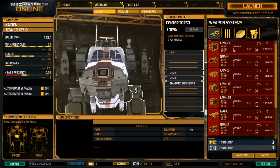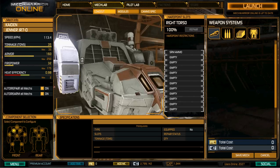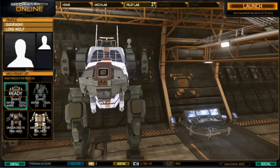These missiles will pack a punch if you can hit with them, but they're very difficult to hit with. These missiles will do tons of damage if you can hit with them, but they take a lot of skill to hit with.